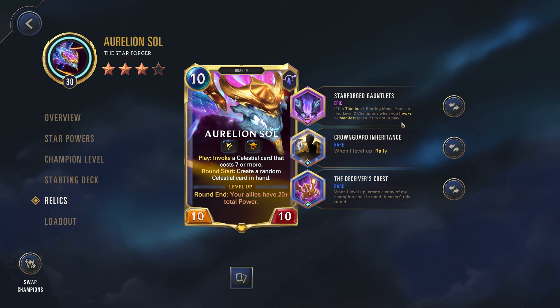That being said, Aurelion Sol is still perfectly fine without these — don't feel obligated to buy them just because you think your Aurelion Sol won't be good without them. For some other relics I like to run: Crown Guard Inheritance — when I level up, Rally. From your star powers, every time you play a champion they immediately level up including Aurelion Sol, so this means as soon as you play them you get a free Rally. That's also with the Deceiver's Crest — when I level up, create a copy of my champion spell in hand and it costs 0 this round. That champion spell is going to be the Skies Descend.